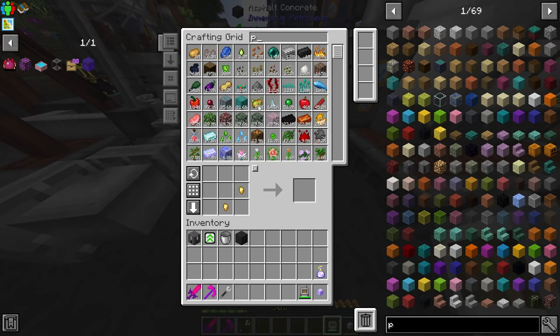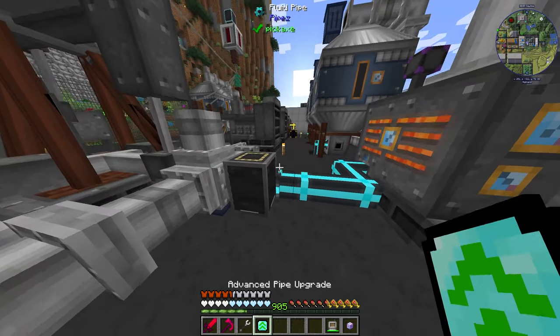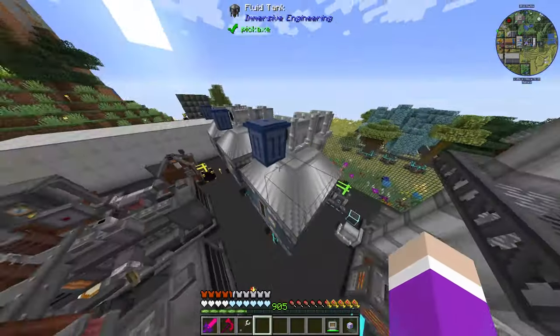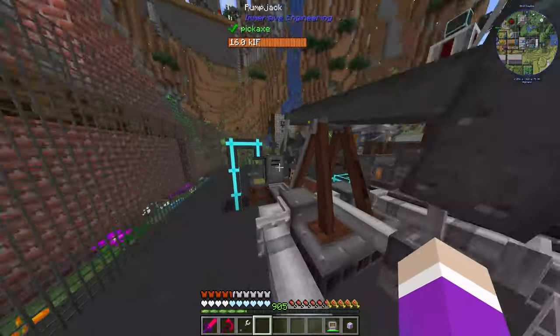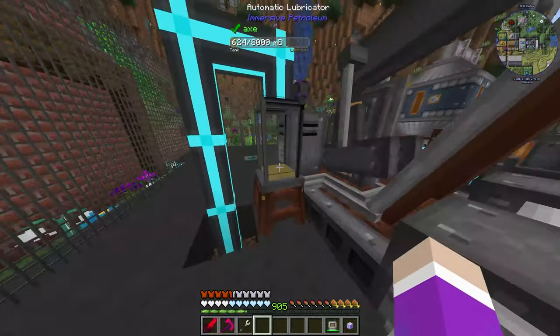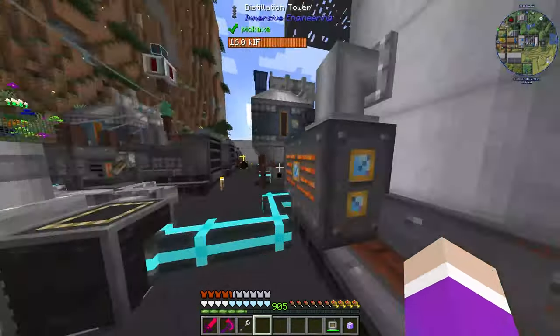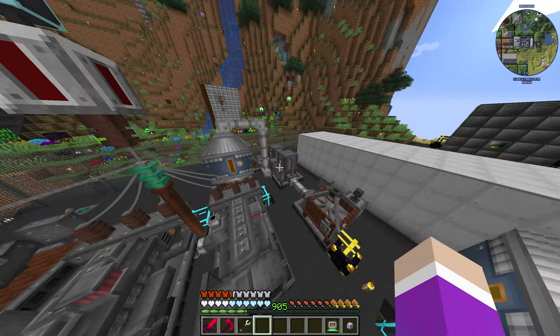Grab myself a wrench and give myself an advanced pipe upgrade. Extract - in. So now this is infinitely going to be crafting us lubricant, which is going to infinitely fill this thing to make it go quicker. You can see it's rising faster - this thing is using it. And the diesel and the gasoline are completely full, even though I have them overflowing.